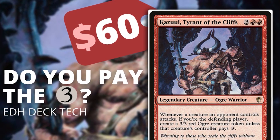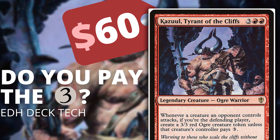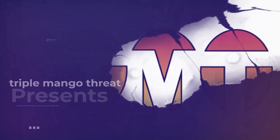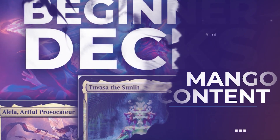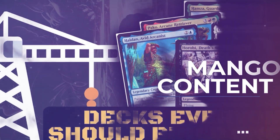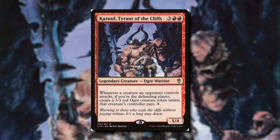Hey everyone, it's TripleMangoThreat and today we're talking about a deck that loves forced combat and especially forced combat at us. Let's jump right into it. Our commander is Kazuul, Tyrant of the Cliffs, for 3 red red, a 5/4 ogre warrior.